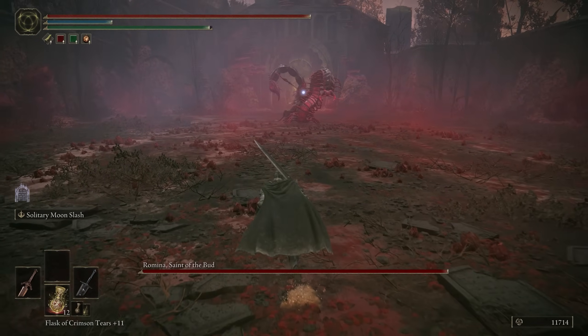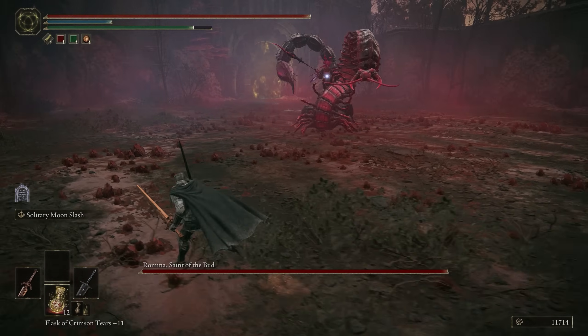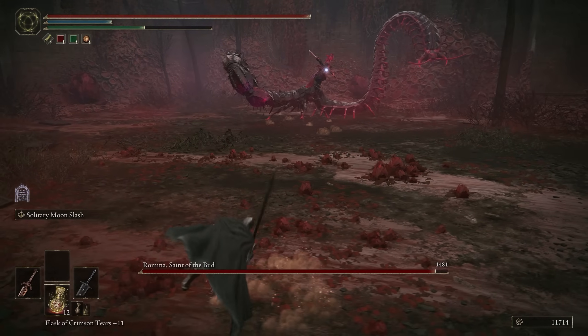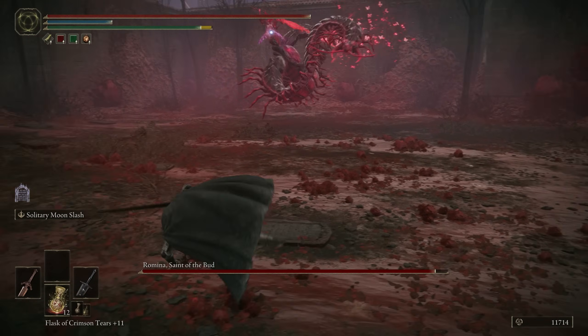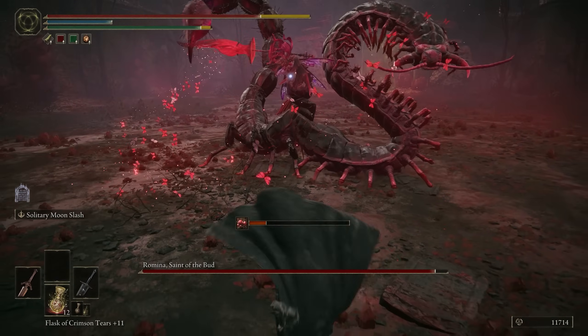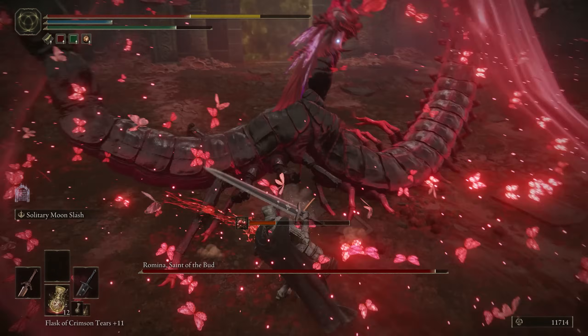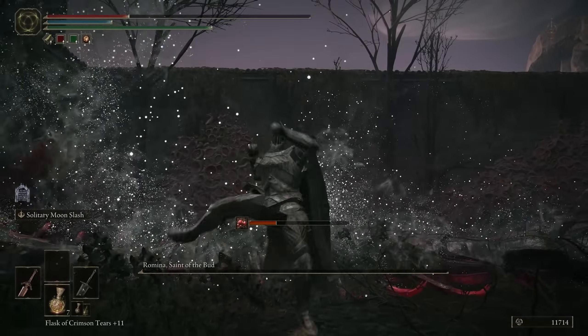Probably the weirdest boss difficulty wise, as technically she's supposed to be fought after Mesmer, since she guards the shadow tree we need to burn with Mesmer's flames. But despite coming after Mesmer, she's probably five times easier than the snake man himself, and was by far the easiest remembrance boss for me — I got her on my first try.